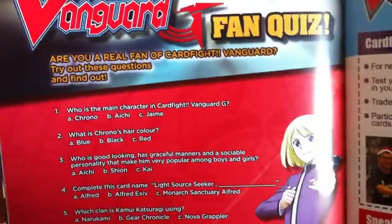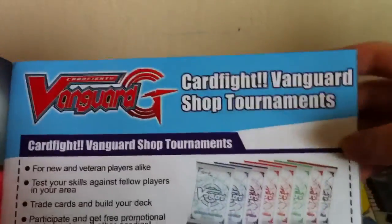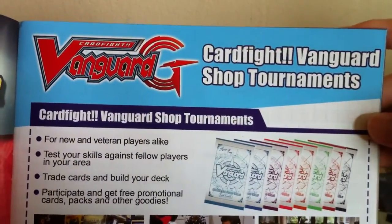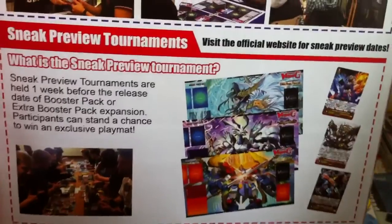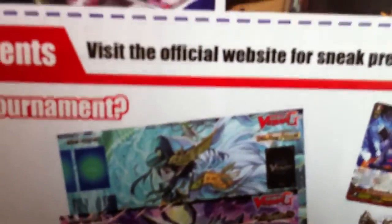So this is the Vanguard G Fan Quiz to tell if you're a real fan. I'm not gonna zoom in. So, Cardfight Vanguard Shop Tournament — I'm very interested in this. I made new fans. This is a great tournament. And then you get this Lambrose Playman. This time is Zanya Guy. And that's the X. The Dimension Police Stride, basically.